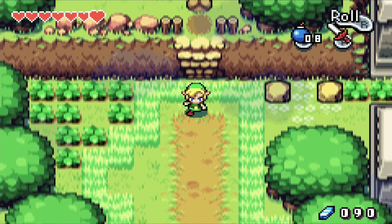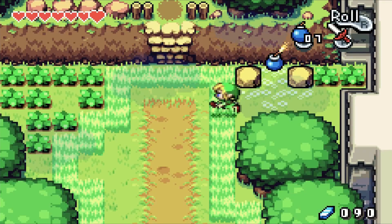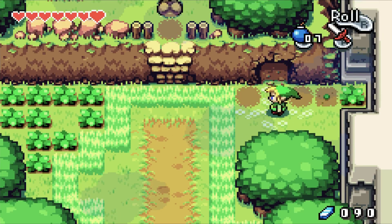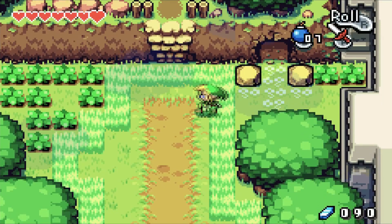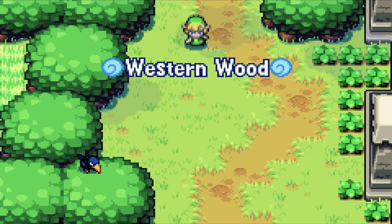First things first, we want to push this rock into that hole and bomb this wall. We can also break these rocks with our sword. Got more fairies — fairies are nice. We're now entering Western Wood.